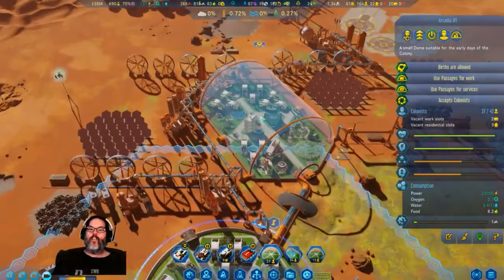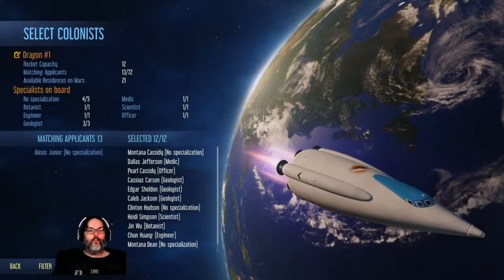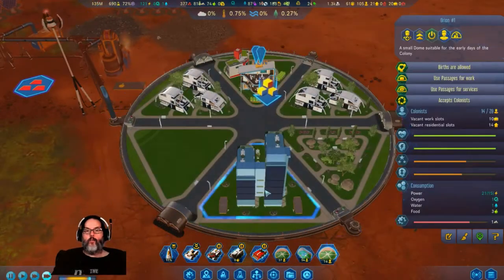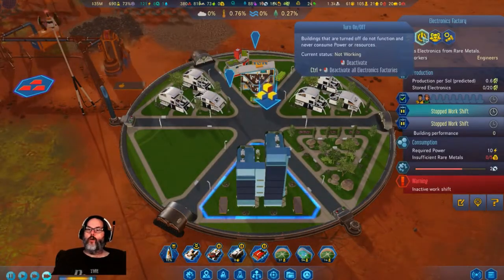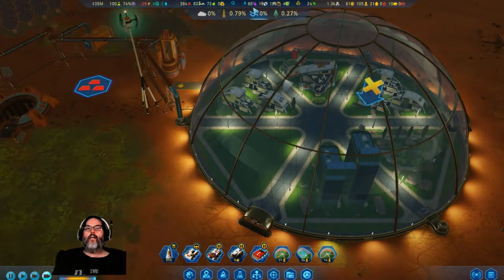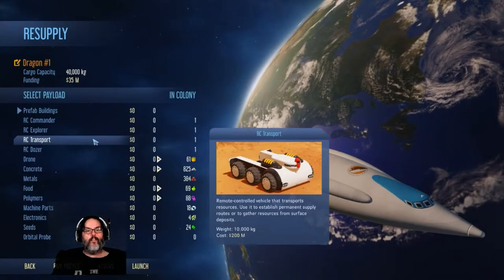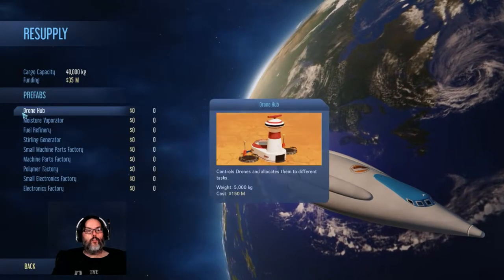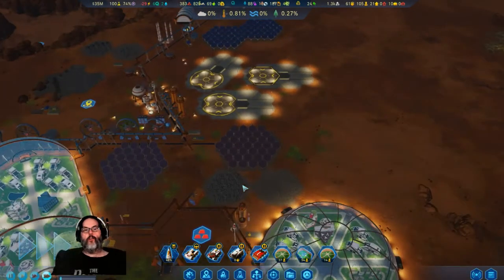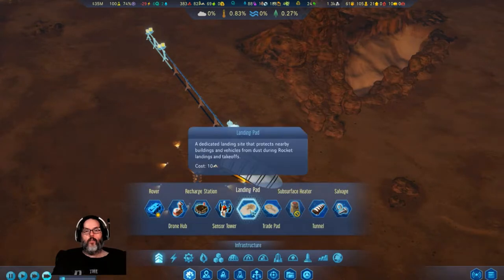Two vacant work slots, nine vacant work slots. Let's go ahead and launch another 12 people. You don't have rare metals, so we're gonna shut you down. I have no money — damn it. I've got to get some rare metals production going.